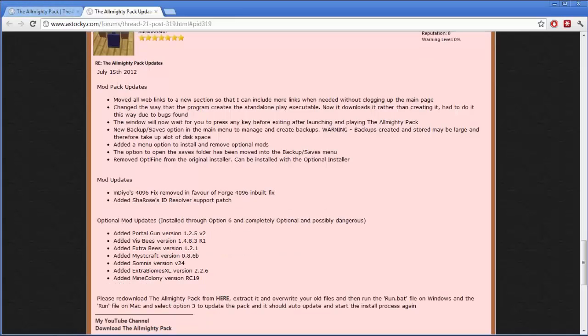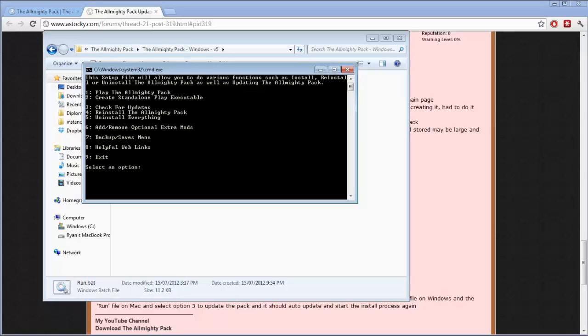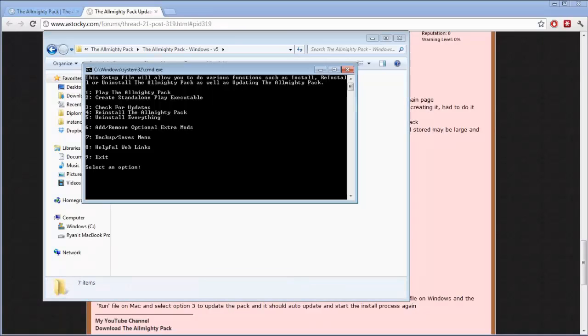Also, option two to create a standalone play executable has changed — it now downloads a file from the internet and puts it in that directory as play.bat, rather than creating the file locally. Unfortunately the old way was a bit bugged, so I had to go with this option for now.